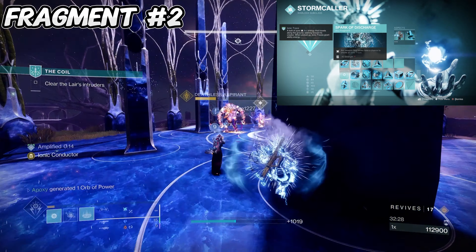For the activation progress of Spark of Discharge: every red bar enemy you kill gives you 34%, elites and players give 67%, and mini-bosses and bosses give 100%. Depending on the cooldown, this can be pretty insane — you can spawn a crazy amount of ionic traces. Definitely a must-use fragment. For our third fragment we have Spark of Instinct, which is more on the survivability side — while critically wounded, taking damage emits a burst of damaging Arc energy that jolts targets.